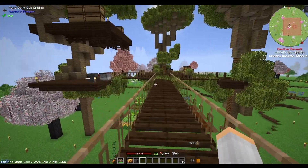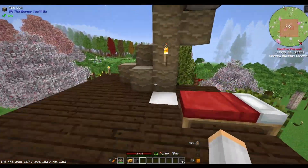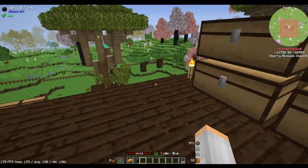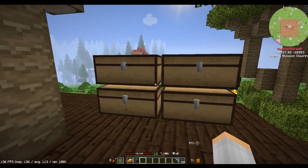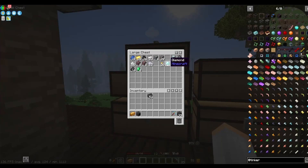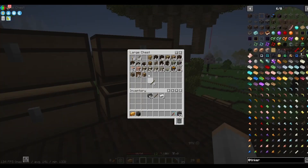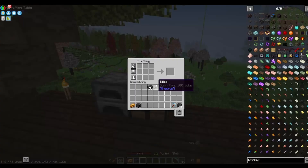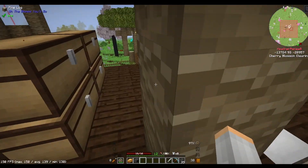We need copper, so let's grab a pickaxe. I actually have a diamond pickaxe now because I found it in the dungeon. I only have one diamond though, so let's make an iron sword because I only have that wood one and there's a lot of scary stuff down there.